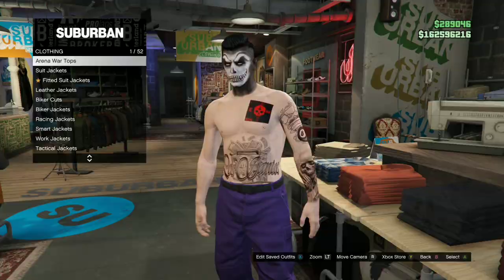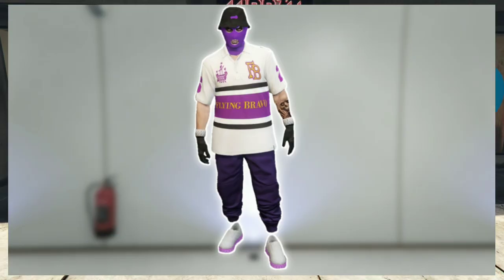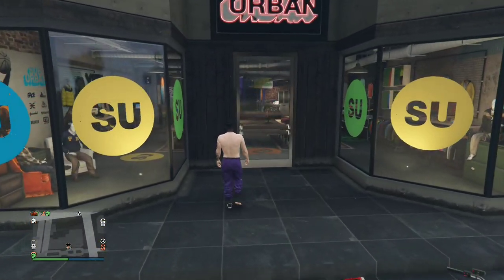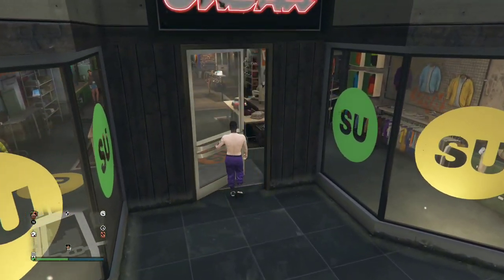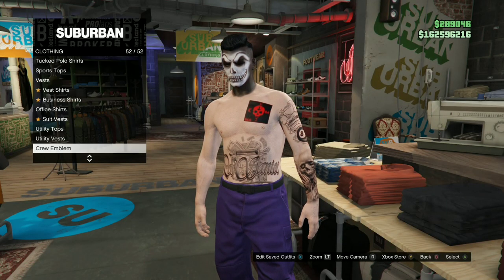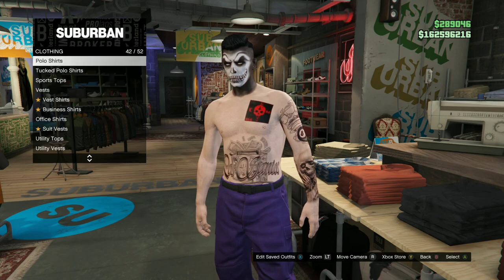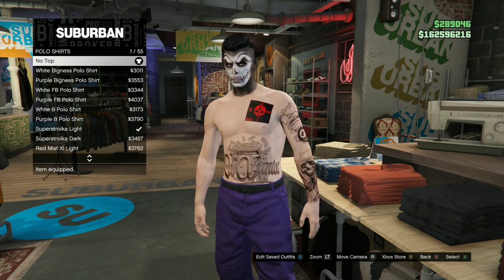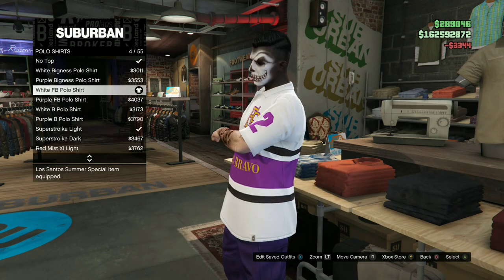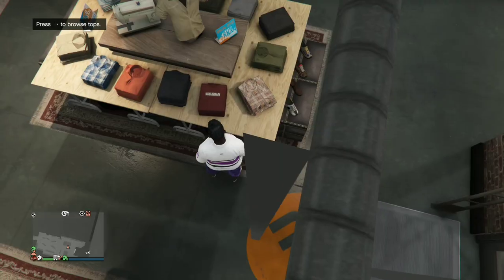I will be showing you how to make this cool purple tryhard outfit. With your purple joggers, make your way over to any clothing store on the map. Go over to the top section, then go to the category called Sports Tops, and you will need to purchase the white FB polo shirt.